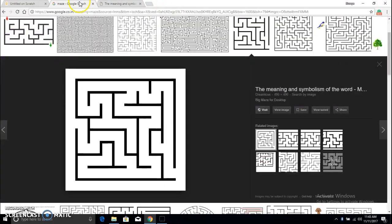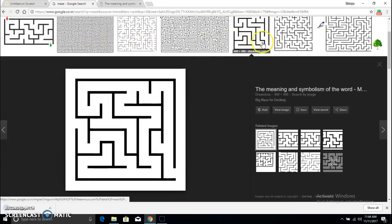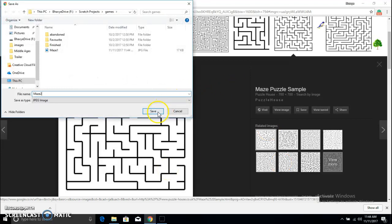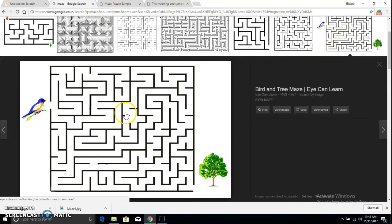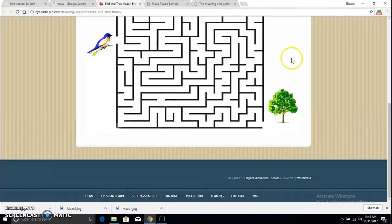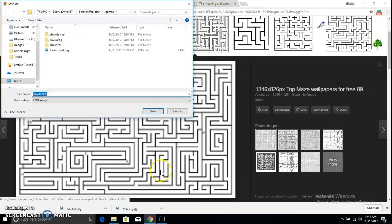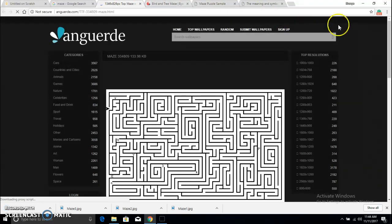All the mazes are from here. I'm going to save this image as maze one — that seems like an easy first level. This should be level two, maze number two, and this is from puzzlehouse.com. This should be level three, maze three, and maybe level four from icanlearn. This is going to be level four. I think four mazes are fine — this one is from angulde.com.